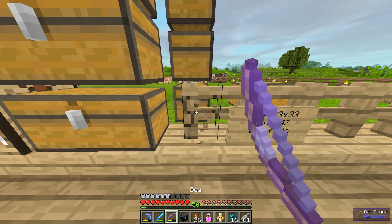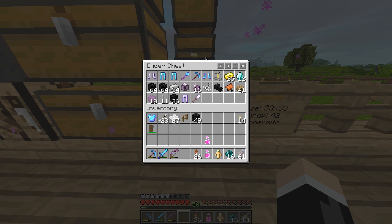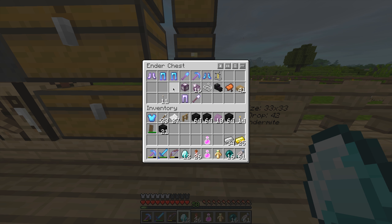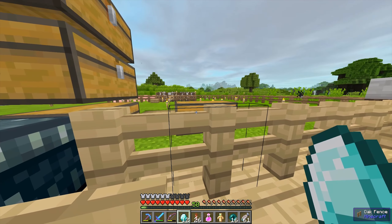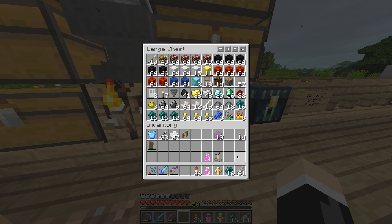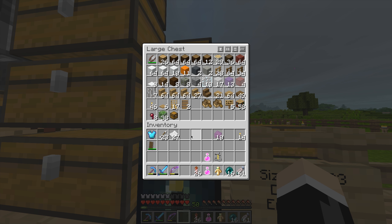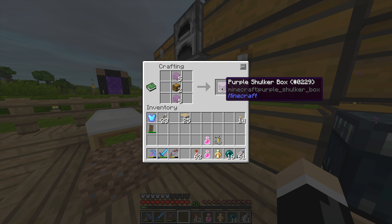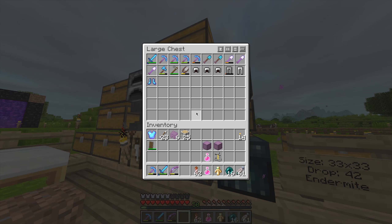That's funny - okay, so there's the shulker boxes, there's the diamonds and the gold, and I'll take the obsidian as well. Put the obsidian back in there, diamond in there. Purple shulker boxes, two of them - excellent, that's all we want, hopefully.